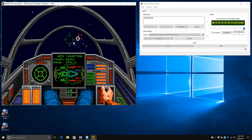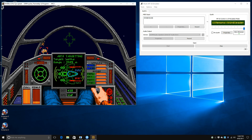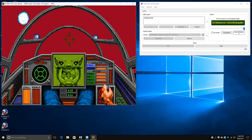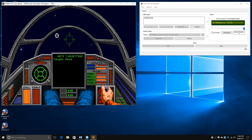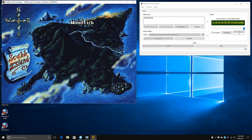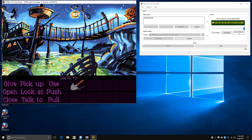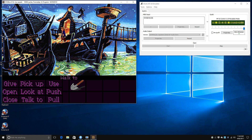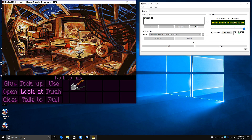DOSBox runs really well on this machine as long as you stick with older games. For example, Wing Commander 2 runs really well — we're actually using the Roland Munt MT32 emulator and that works very well too. Another game that uses Roland MT32 music and sounds fantastic is Monkey Island 2, and that also runs really well on this machine.